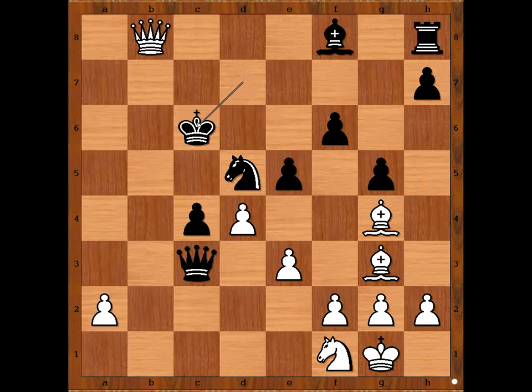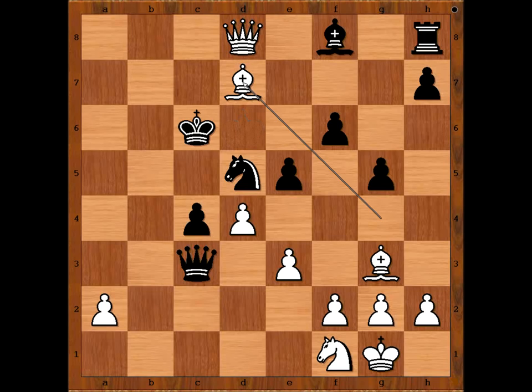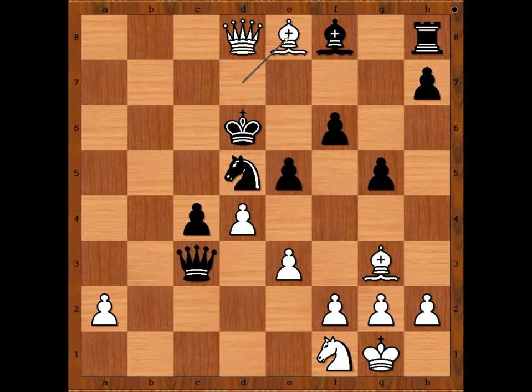King to c6. Queen to a8 check. King to d6. Queen to d8 check. King to c6. Bishop to d7. King to d6. King to b7 would just prolong the game but black would not save his king. We have king to d6. White played a move and black resigned — bishop to e8 check. Black resigned.